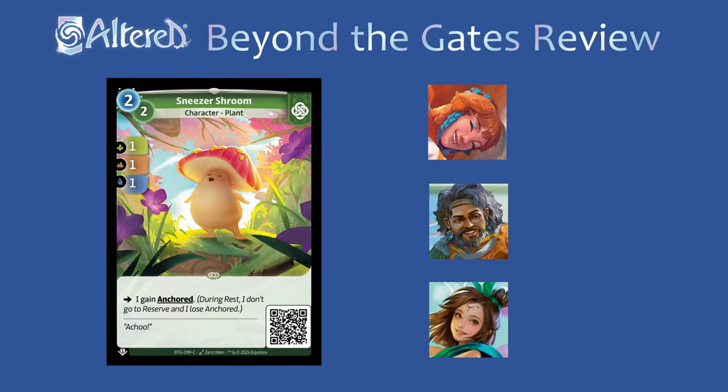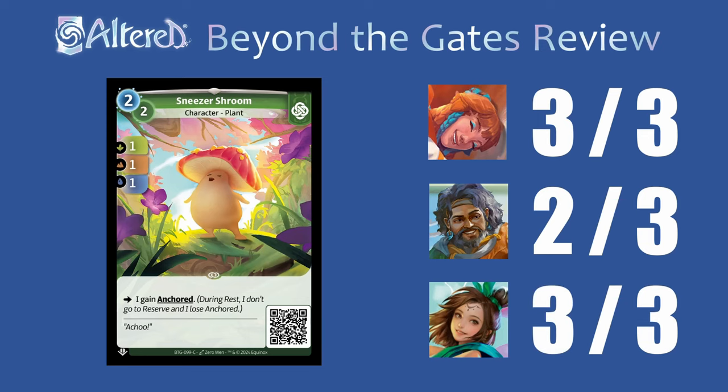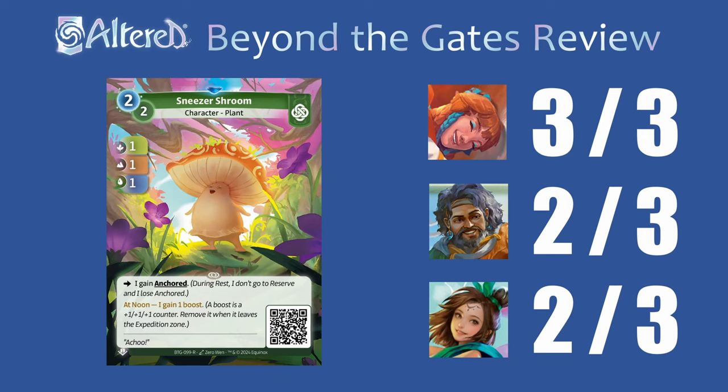The common Sneezer Shroom is going to be pretty outshined by the rare version, but even in this form I still think it's good in Tasia. For Arjun, you might run this if you have the Yong-Soo package, but it's far from one of your best cards. For Rin, this will be amazing with Festival as well, but probably not something you'd run in a normal list. The rare version is going to be really popular — it seems super good in Tasia, where you'll essentially get two worth of stats on the first day and three on the next. For Arjun it doesn't perfectly fit your strategy, but since it's a pretty strong card it might see some play anyway. For Rin, this won't be the version you run in Festival, but you might want it in a normal list where you can try to anchor it over and over.